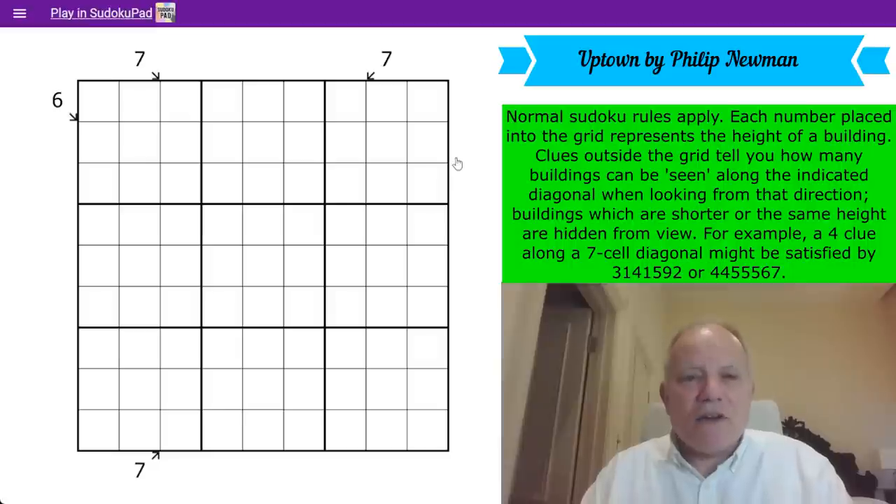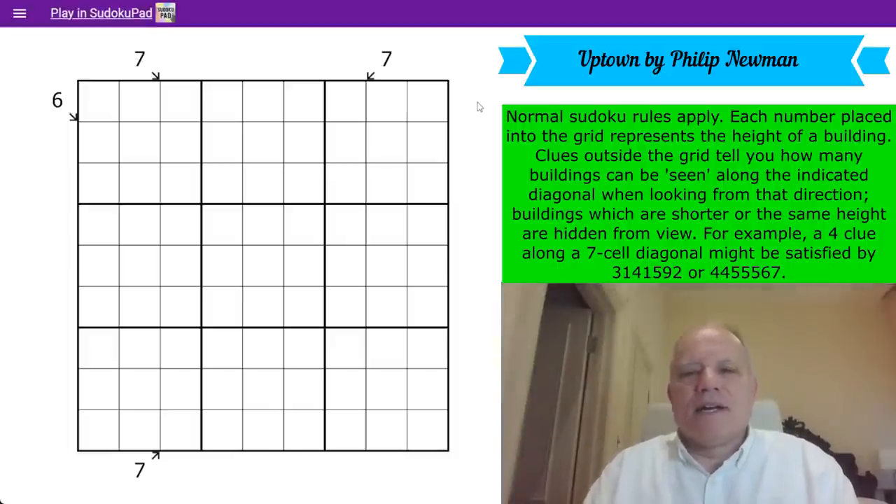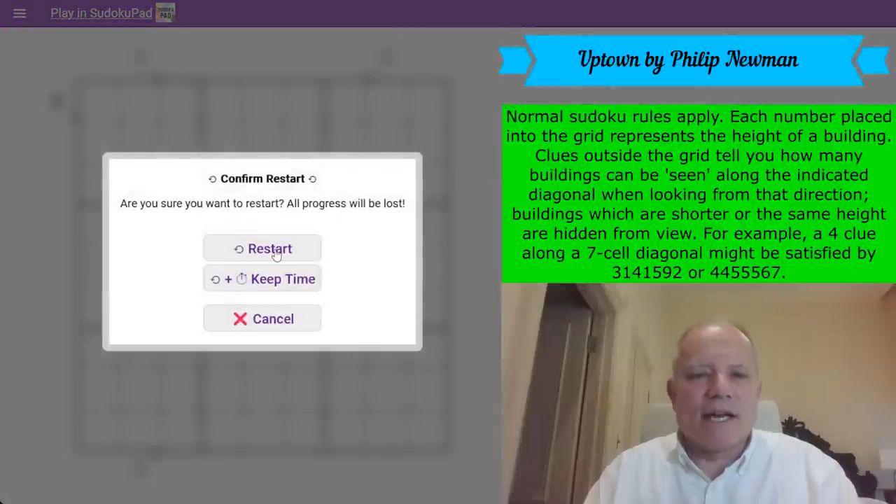It's a very simple rule set, and there are only four clues in this crazy puzzle called Uptown — because I guess we're looking at the area of the city where all the skyscrapers are, which in America is generally called Uptown. Let's have a go at this. You can try it on the first link under the video, which I have put there today. Let's get cracking.